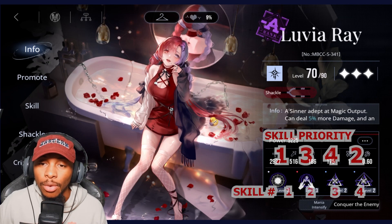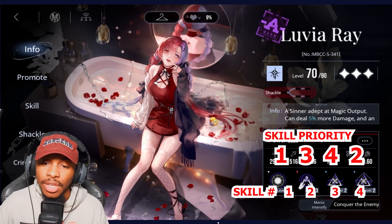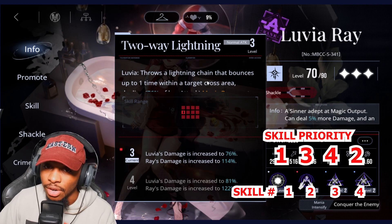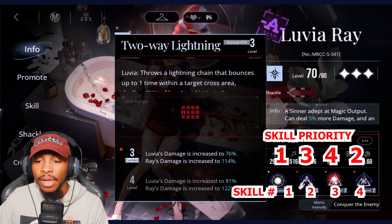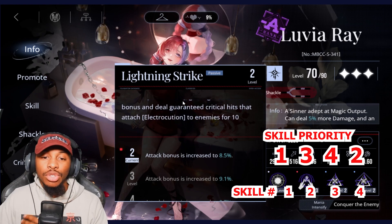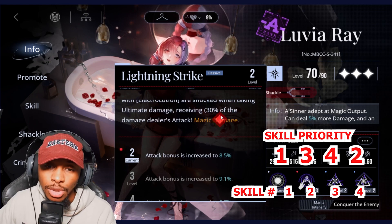Luvia Ray is going to be a 1-3-4-2. The reason for this is that the main thing she's utilizing is her S1, her normal attack. When you follow up with the 3, which is her first passive, this gives her extra attack bonus damage, a guaranteed opportunity to crit, and excess damage when she's doing her ultimate.